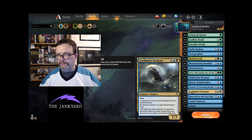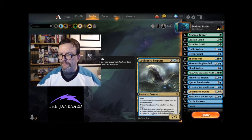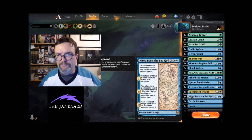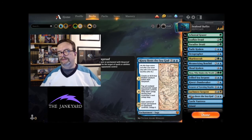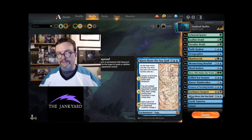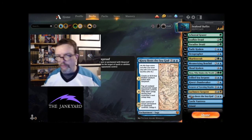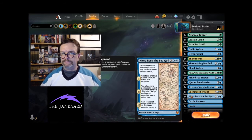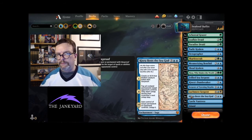The other enchantment I was hinting at earlier is Kiora Bests the Sea God. It makes an 8/8 blue kraken with hexproof — a hexproof kraken that can swing in without being blocked. Someone in one of my streams referred to it as 'Kiora bests everything' because it is devastating. You get to that second chapter and just tap all the non-land permanents your opponent controls and they don't untap during the next untap step. Then the third chapter: gain control of a permanent. So good.